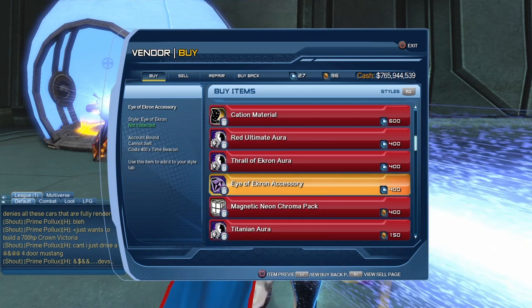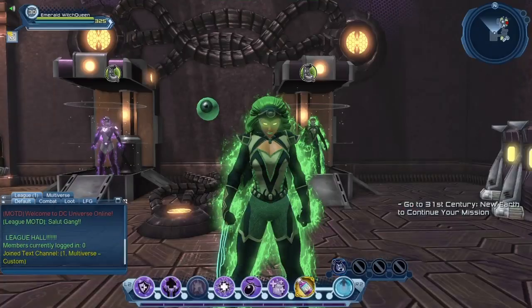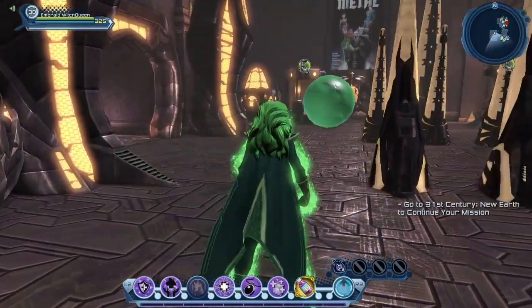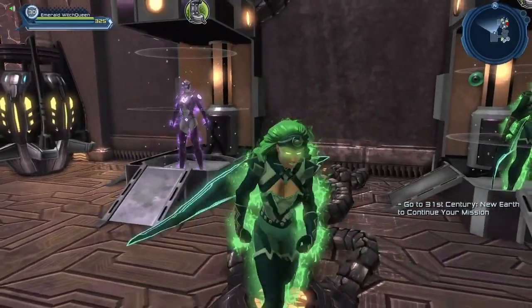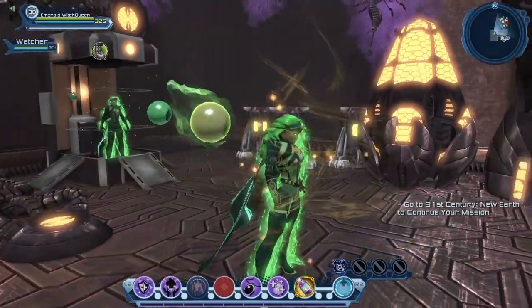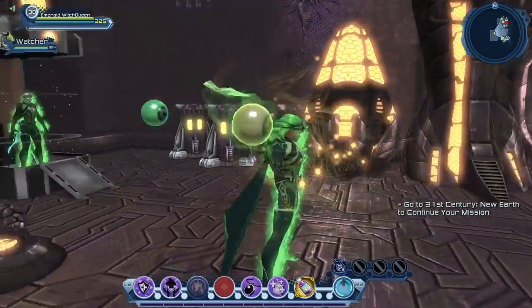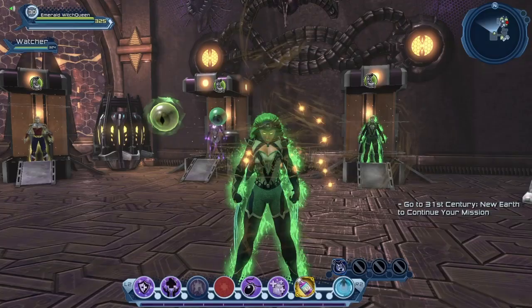The next accessory is the Eye of Ekron, also 400 Time Beacons and also account bound. I don't have it with this character, but I do have it with my Evil Emerald Empress character — it's a pretty freaky looking eye that follows your character around. I love it. I had made this character to use with the Watcher ability from Sorcery powers. As it turns out, not only do we have the Watcher, now we have an official Eye of Ekron accessory that follows our character around — so we can have two eyes with our Emerald Empress if we use the Sorcery power.